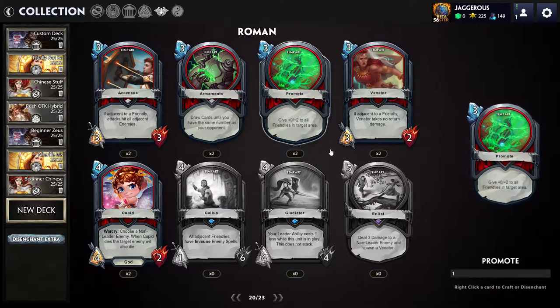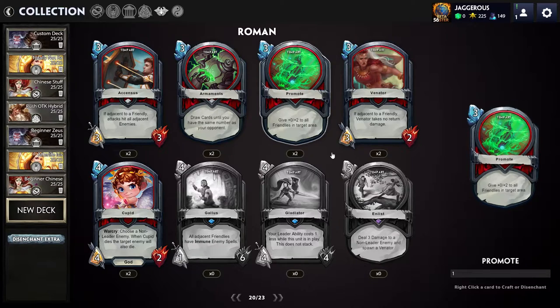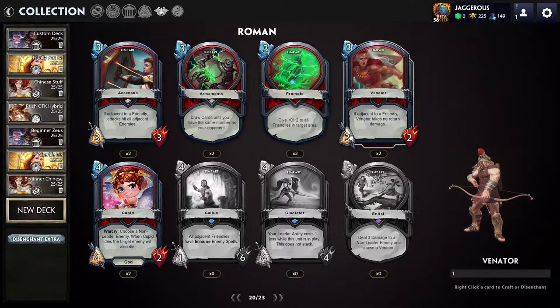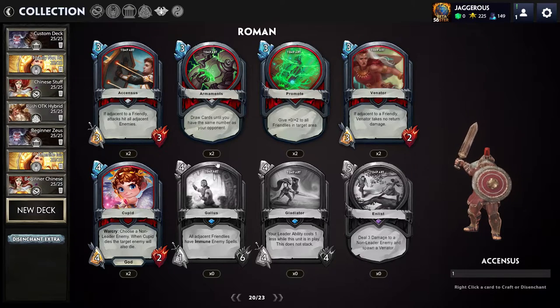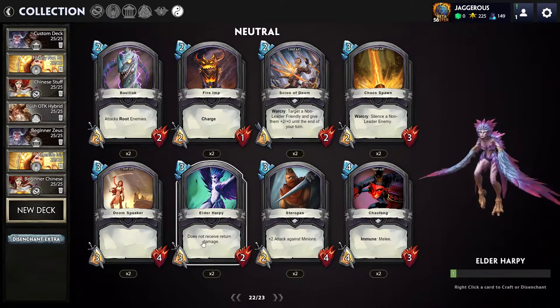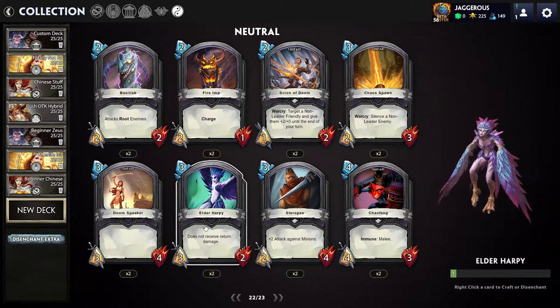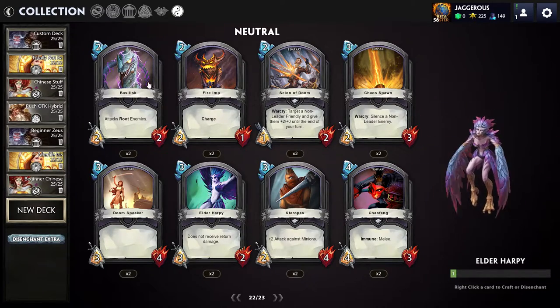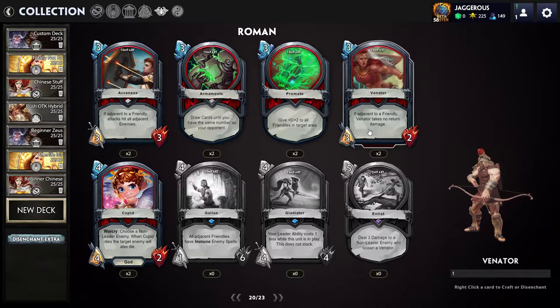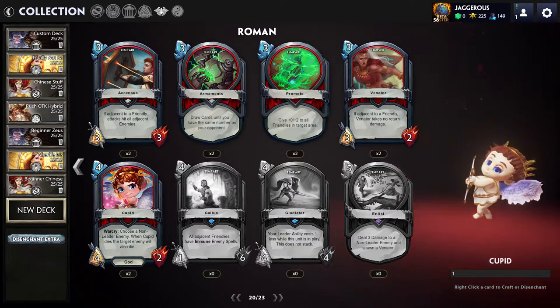Venator: if adjacent to a friendly, takes no return damage. It's a two-two for three mana. Honestly, I don't think this card is amazing — two health units get removed very quickly, and for three mana that seems underwhelming. It's basically Elder Harpy, which is three mana, doesn't receive return damage, and doesn't even have a condition requirement. Elder Harpy isn't run because it's not considered that great. So if you're going to play Venator, you may as well play Harpy, and nobody plays Harpy.